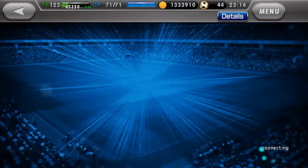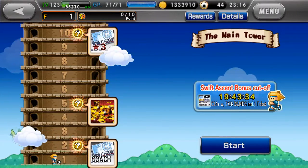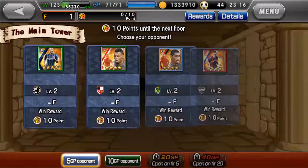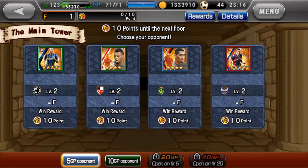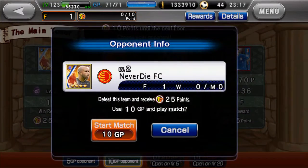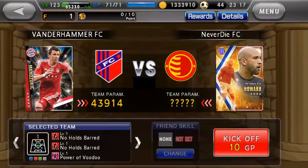Let's try the main tower. Let's try 10 GP. These look pretty easy, I'm gonna try this one. Vanderhammer FC versus Never Die FC — here we go. A friend skill, and now let's just kick off.